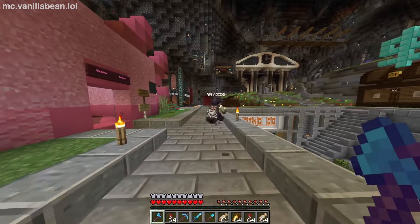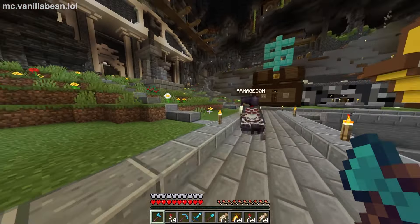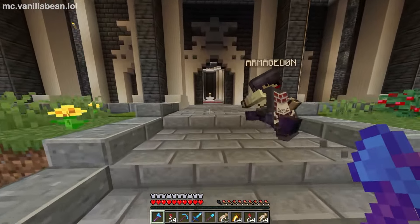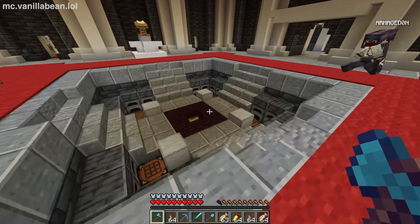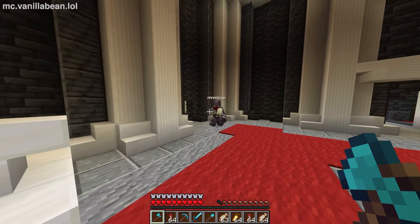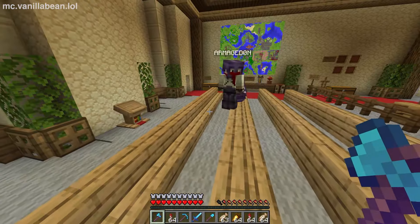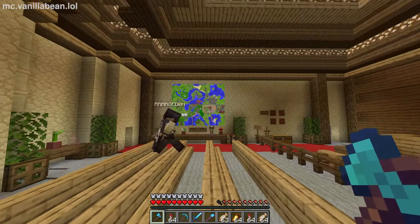On the other end of the Cave Town shopping district is our courthouse. Our courthouse has actually had multiple court cases in it for any disputes — not necessarily rule-breaking. We'll sometimes actually host court cases and we have a judge that's elected by votes. I love the enchanting table in the floor — is that functional? Yes, it's functional. There was armor around it for decoration, but you can guess what happened to that.